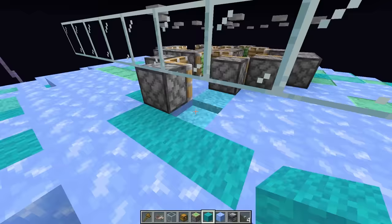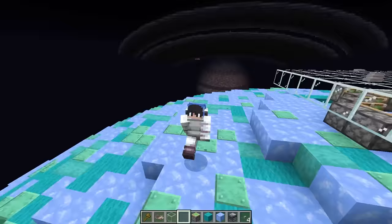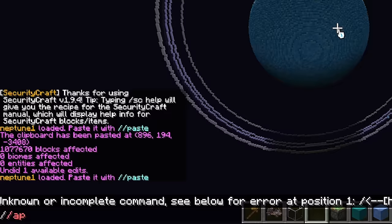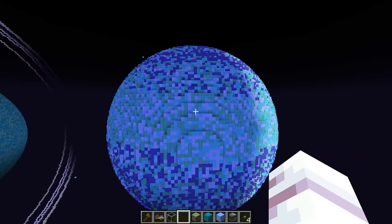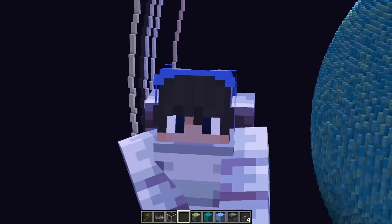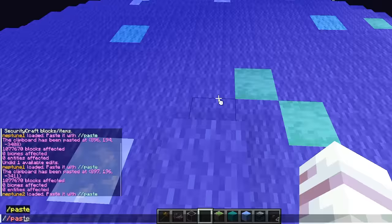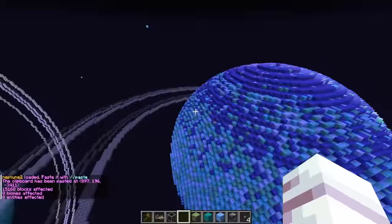So now once this blue concrete gets pushed into that observer, this block will fall down, revealing this chest! Which of course we're gonna put some fireworks in, because we're headed to the final planet of our solar system! And now we can finally paste in the last planet of our solar system! So let me go ahead and load the schematic just like that, and then do the command slash slash paste! And oh my gosh, there it is! The eighth planet of our solar system, Neptune! And what's crazy about this planet is that this planet is just a massive ocean! And although you may not know this, Neptune does have some very thin rings around it, so I say we go ahead and paste those in too! So let me go ahead and use the command slash slash paste, and there we go! Oh my gosh, these rings are pretty cool!